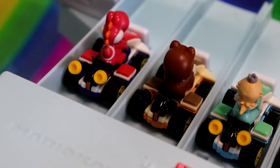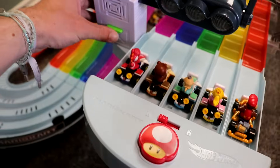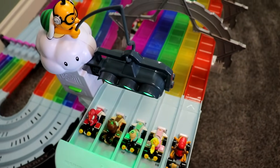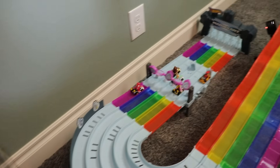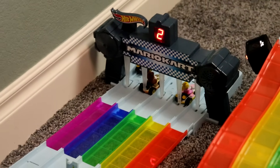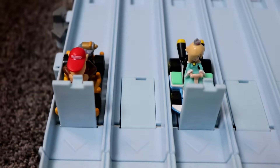Next up on the track we have Yoshi, Tanuki Mario, Rosalina, Princess Peach, and Diddy Kong. Let's see who's gonna take it on the Rainbow Road survival track. Only two cars are stopped this time — it is Rosalina and Diddy Kong — with Tanuki Mario taking the win. Red Yoshi, Tanuki Mario, and Peach are going to survive to the next round, but unfortunately Rosalina and Diddy Kong will not.